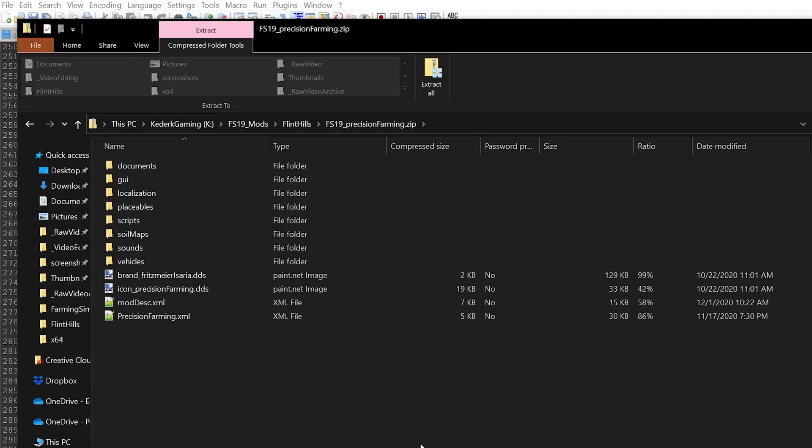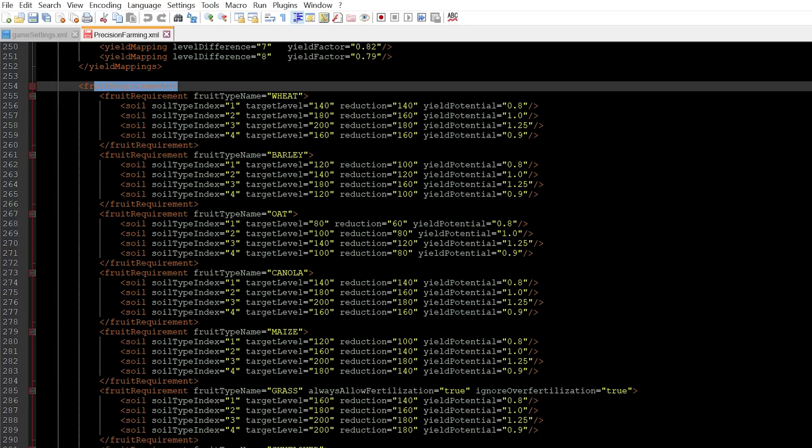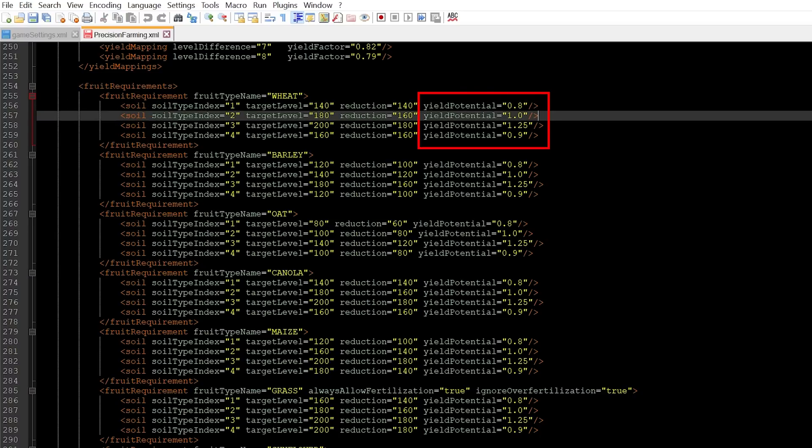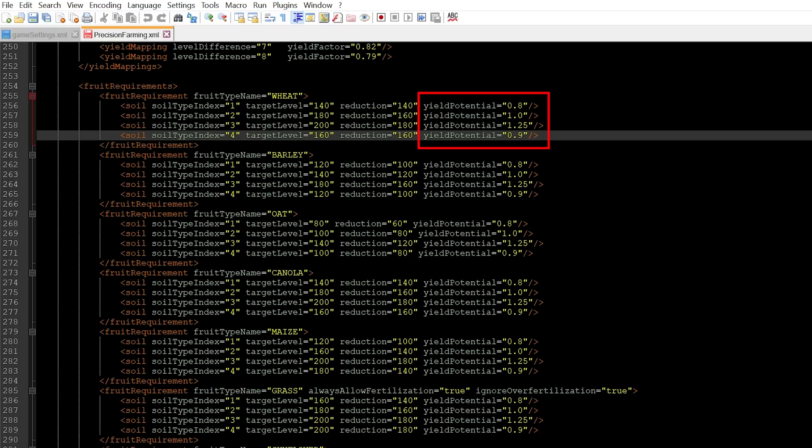If you're curious to see the exact yield potentials, fertilizer requirements, and reduction rates for each crop type in each soil type, you can drill into the zip file for the Precision Farming DLC and open up the precisionfarming.xml file. Inside the XML file you'll find a fruit requirements section that has all the crop types in the game. The soil types are listed in order from top to bottom: loamy sand, sandy loam, loam, and silty clay. Using wheat as an example, the yield potentials for those soil types are 0.8, 1.0, 1.25, and 0.9 of base game.